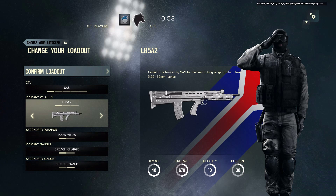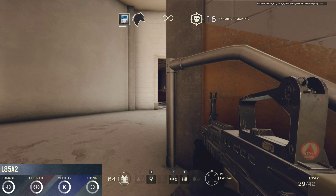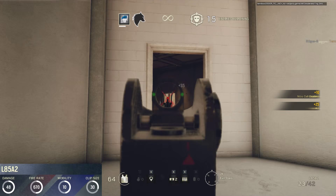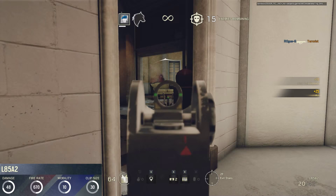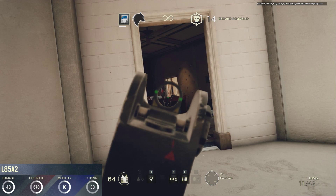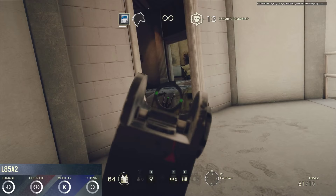The British L85A2 assault rifle is based on the original SA-80 developed in the 1970s and 80s by the Royal Small Arms Factory. In the year 2000, German weapons manufacturer Heckler & Koch was given the contract to upgrade around 200,000 SA-80 rifles, and these upgraded rifles were designated L85A2. Its in-game magazine size of 30 bullets, mobility of 10 and a damage rating of 48 — exactly on the mean average of all rifles — make it a very well balanced gun. Its fire rate of 670 rounds per minute is the slowest of all automatic rifles in the game, but its great controllability makes it more than enough of a match for any enemy.